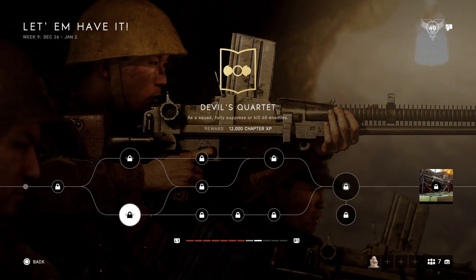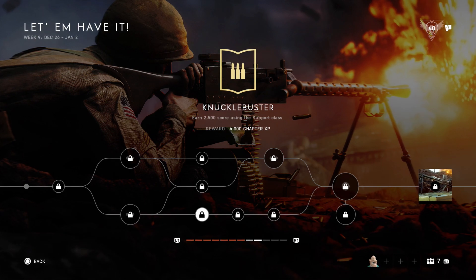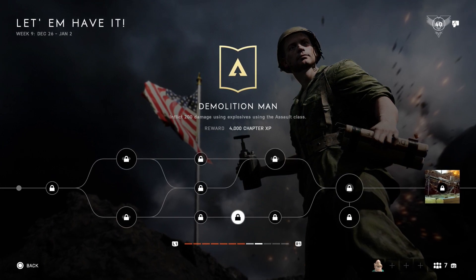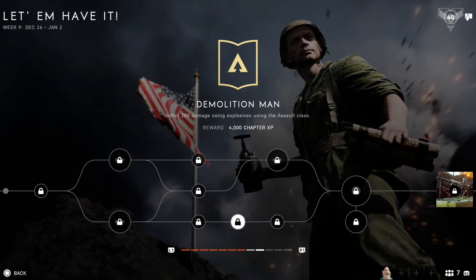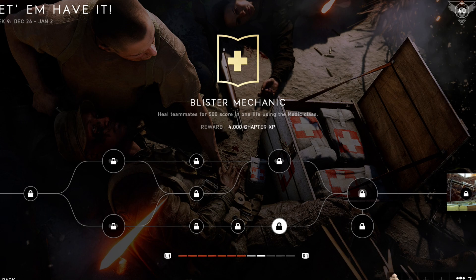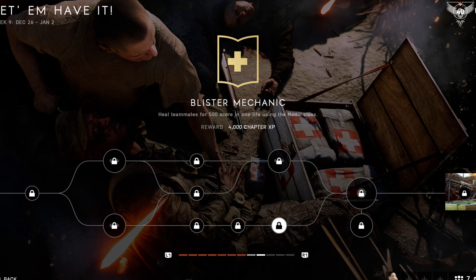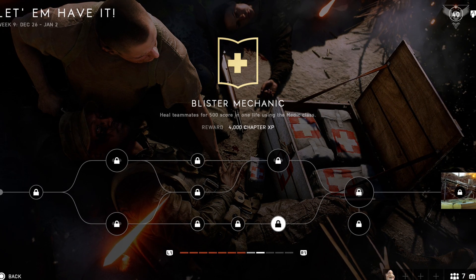Now for the bottom tree. As a squad, fully suppress or kill 60 enemies. Earn 25,000 score using the support class. Inflict 200 damage using explosives with the assault class — I'd recommend having the Panzerfaust, dynamite, and the AT tank grenade. Get into a mode like Panzerstorm since there are so many tanks you'll get those points done really quickly. Heal teammates for 500 score in one life using the medic class — play something very chaotic like Operation Underground or Twisted Steel on the bridge to chuck loads of heals at people.